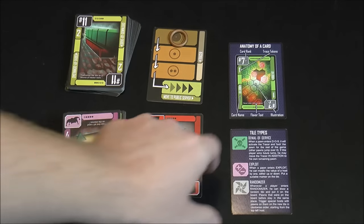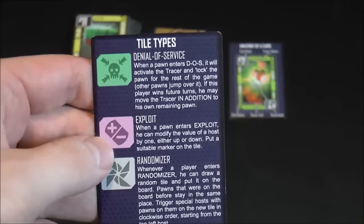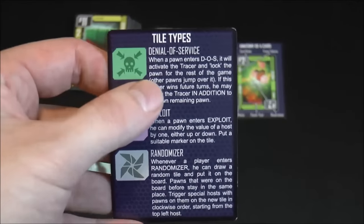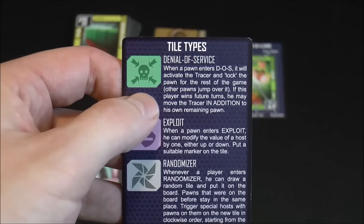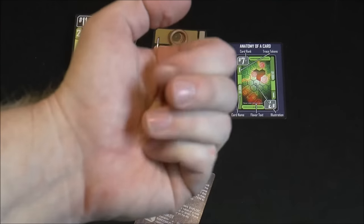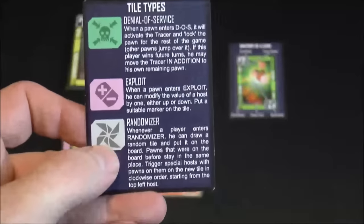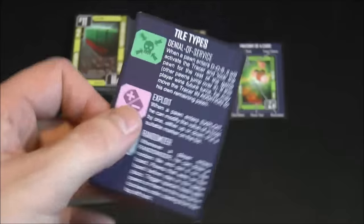The rules are in the book. You can see here a card that tells you all the different spaces on the board. Some spaces don't do anything, but some do — this one will give you a denial of service, this one allows you to move a hat backwards, and this one allows you to modify different spaces on the board. You have these little tokens here that are double-sided: minus one and plus one, so you can change that. You have this randomizer which allows you to put out a tile mid-game, which I don't really like frankly, but you can do it just for a crazy game.